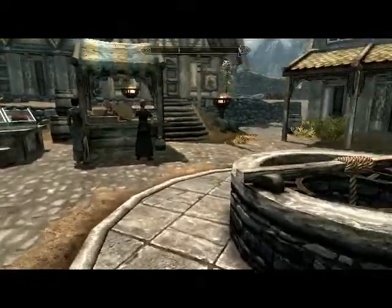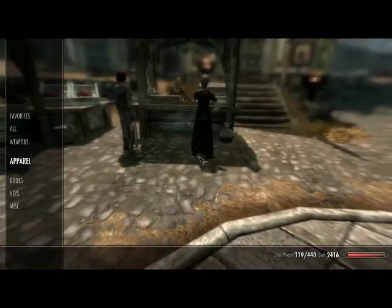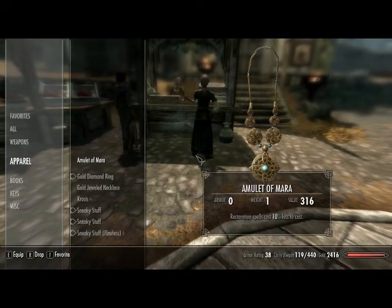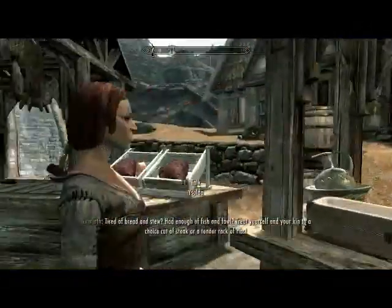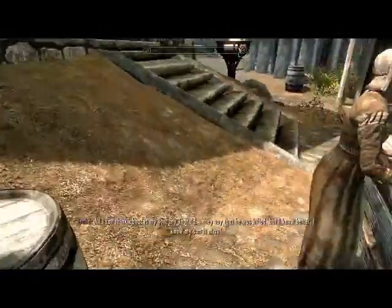How's it going guys, so today I'm going to show you how to get married in Skyrim. You need two things: you need the Amulet of Mara on your neck, and you need a good woman — or a man, depending on what you're into.